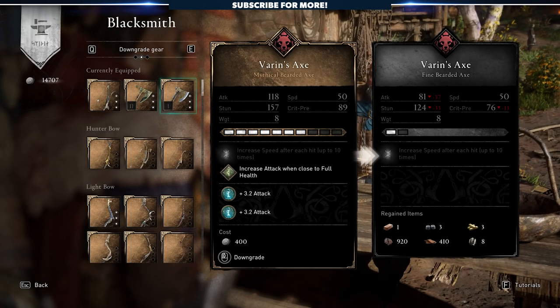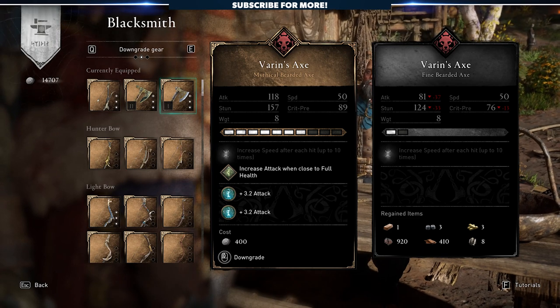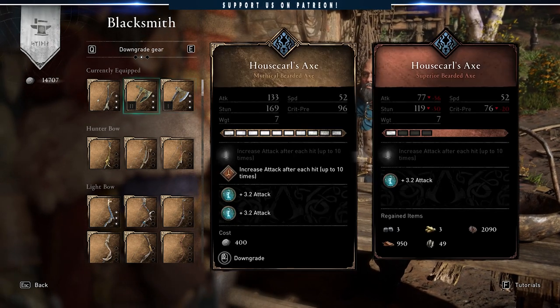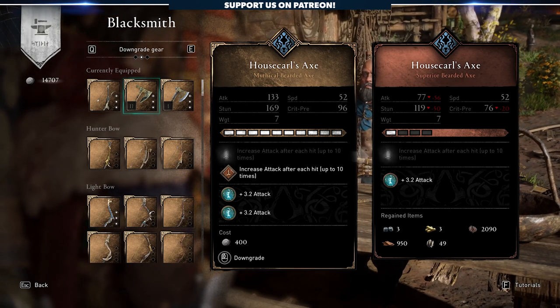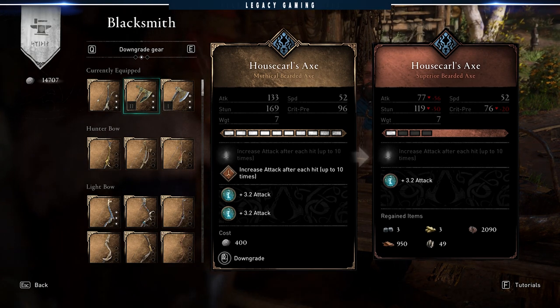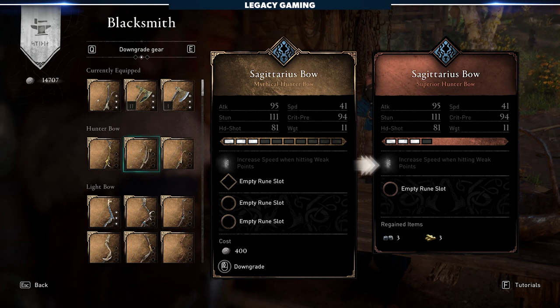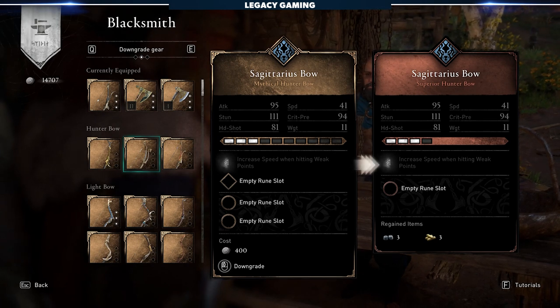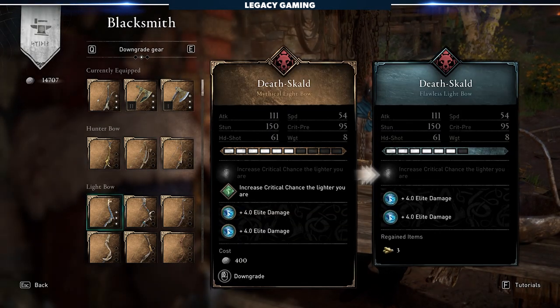I want to talk quickly about downgrading gear because this isn't something that was talked about in the patch notes. You may take one look at this system and think, meh, kind of pointless, but I will say, I think this is great for players that are still progressing in the game and want to use a variety of weapons and armor. Now they don't have to stop what they're doing to farm more materials just so they can try out a new weapon. They could just go back to camp, downgrade their current gear, get all of those resources back, and then upgrade whatever gear they want to test out.